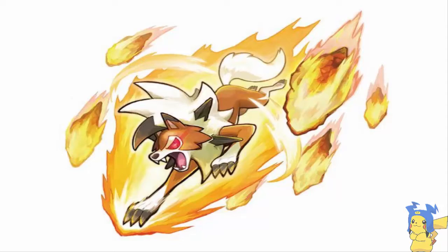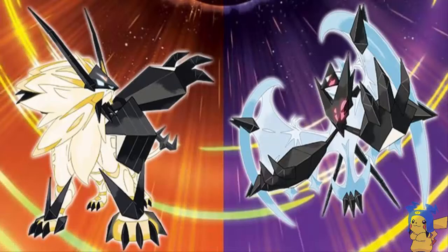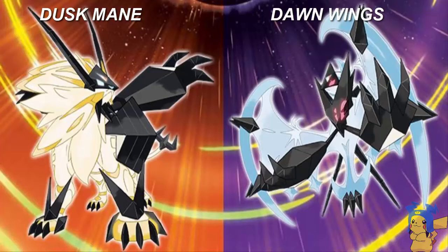We now have confirmation of Necrozma's new forms. They're not Solgaleo or Lunala new forms — they are Necrozma's new forms, just like Kyurem. The Necrozma fused with Solgaleo is called Dusk Mane Necrozma, and the Lunala version is called Dawn Wings Necrozma. Those are different from the Japanese names, which were something like 'Necrozma the Mane of Twilight' and 'Necrozma the Wings of Dawn' — which sound like Yu-Gi-Oh card names. But Dawn Wings Necrozma is a little better, if still kind of weird.